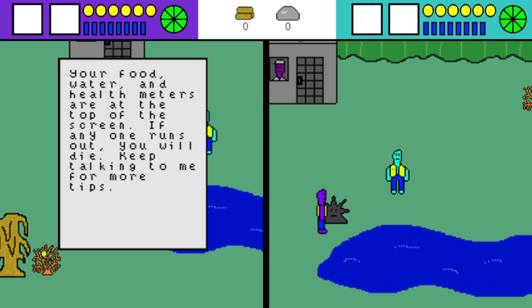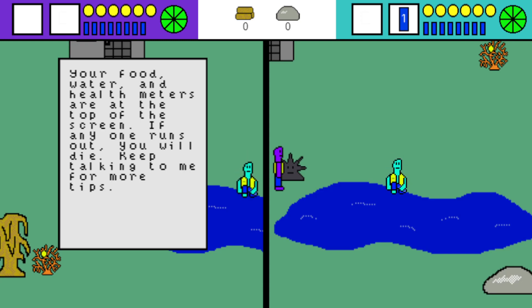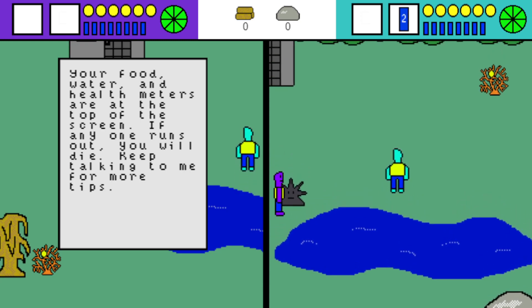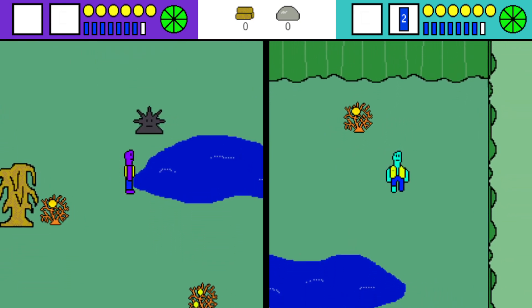'Your food, water, and health meters are at the top of the screen. If any runs out, you will die.' I'm going to go out and gather some food — I'm thirsty, going to take a little sip.